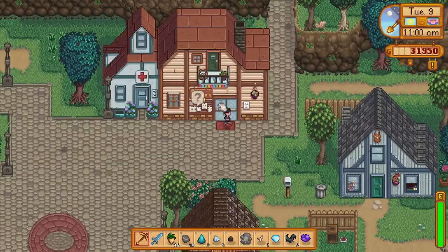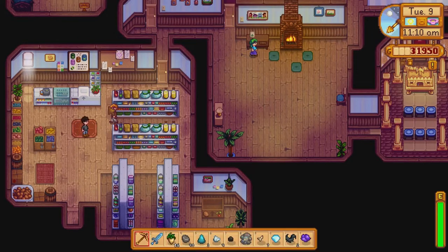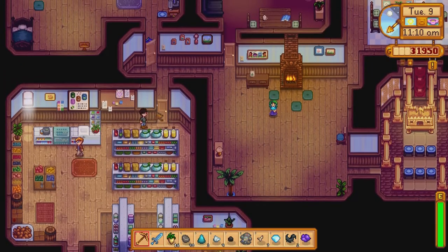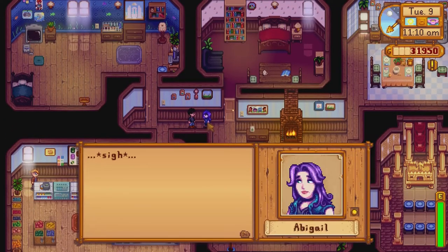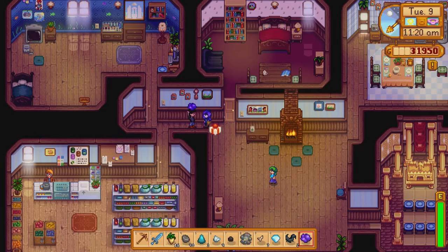The farmer meets the inhabitants of Pelican Town, or the villagers. They form friendships with them before pursuing a relationship with one of the bachelors or bachelorettes — or the farmer can decide to date multiple villagers at the same time, whatever floats your boat. Pursuing a relationship with a villager is a relatively straightforward task due to each villager having a set schedule on each day of the year.